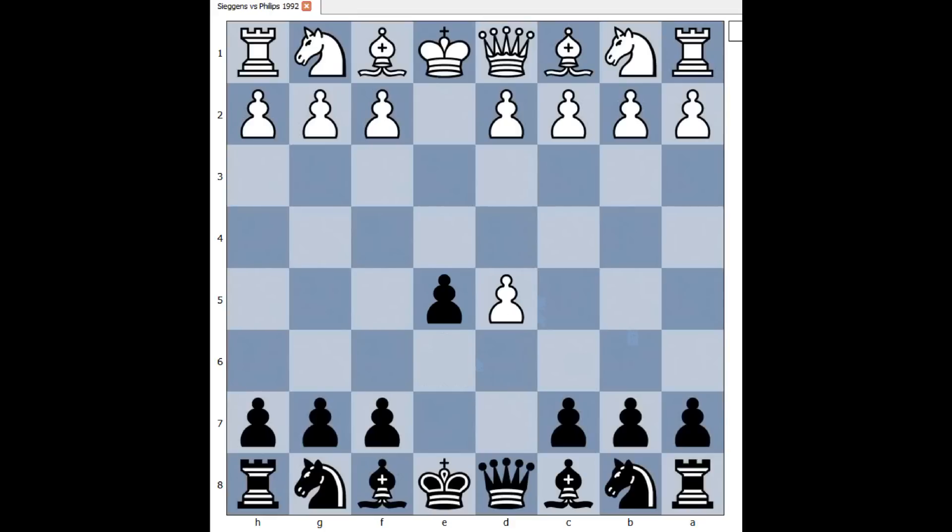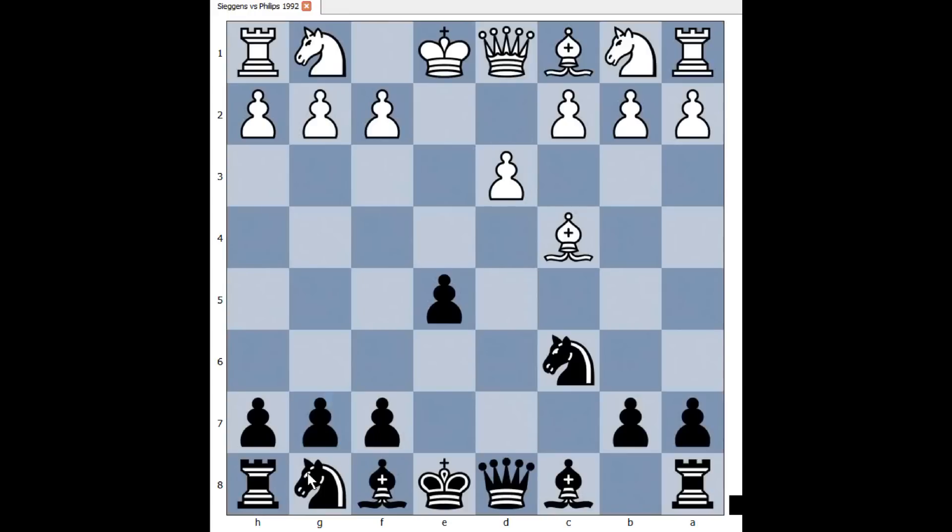Instead of pawn takes pawn, white played bishop to c4, defending the pawn. Then c6, offering another pawn for quick development. Pawn takes pawn, knight takes c6, and white is a pawn up. Then d3, knight to f6, and white played a3. A3 is a move wasted — better was to play knight to f3. A3 was perhaps played to prevent bishop to b4.